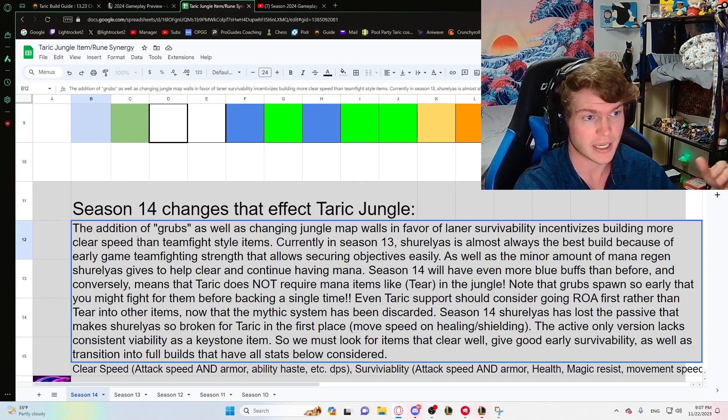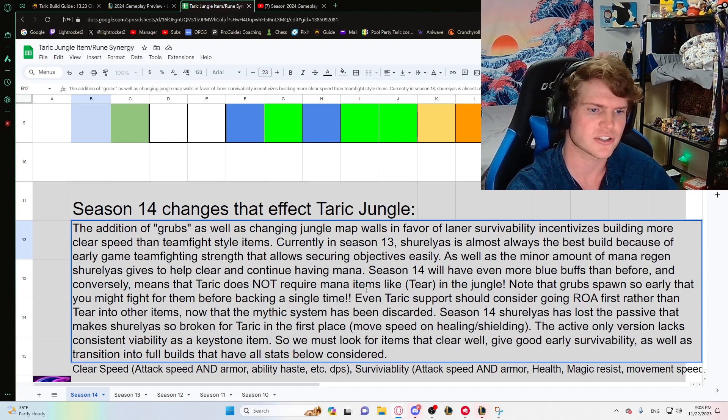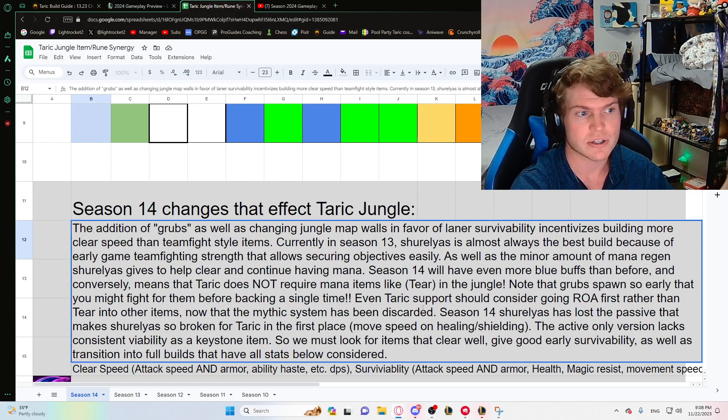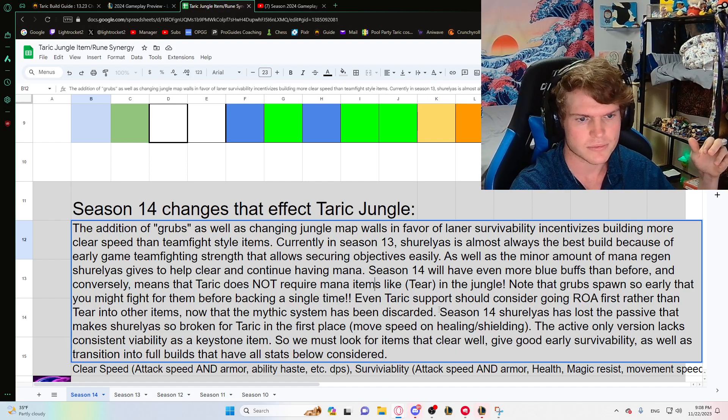More blue buffs in the game means Taric has less mana problems. This lack of mana problems means we don't need Tear ever — like ever. I've been building Wit's End and I'll get into why later, and I'm still not requiring mana whatsoever. Even Taric support should consider going Rod of Ages into other items, because there's no one mythic system now. Tear is worthless — there are other ways, and the jungle doesn't need mana.